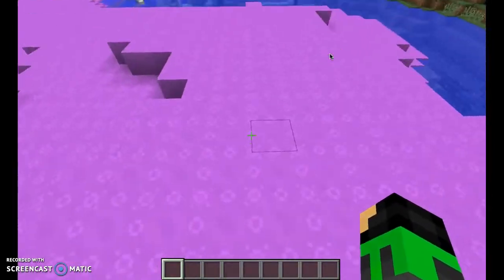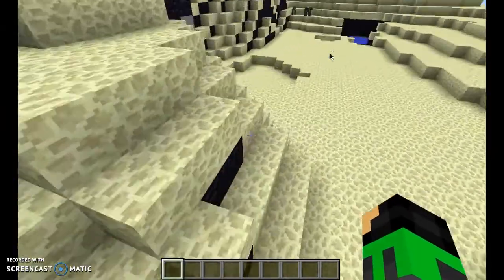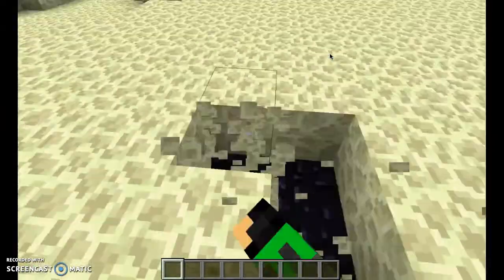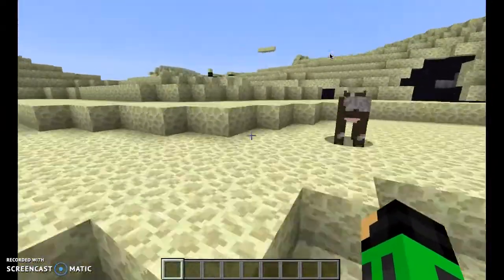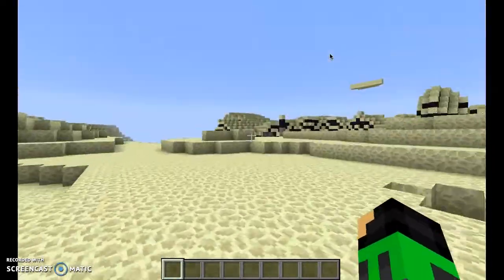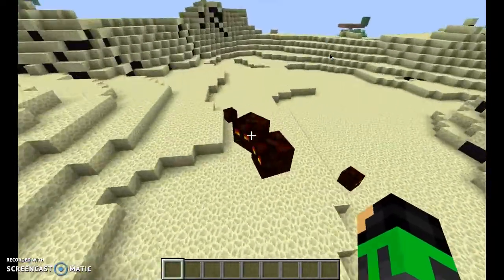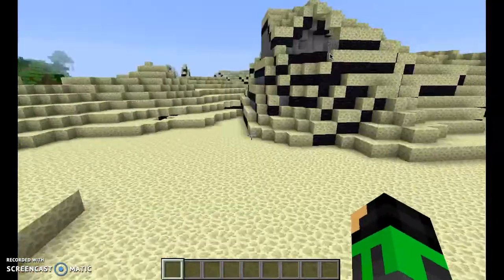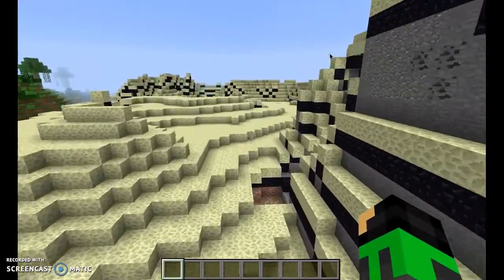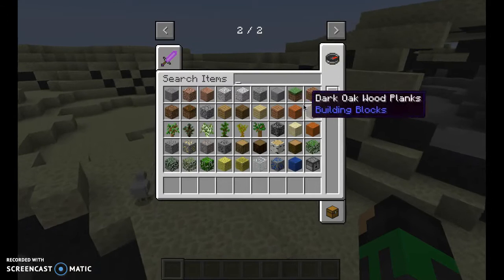This is the Mutant Biome. As you can see, it has Endstone — which is only found in the End — as the top block, and Obsidian as the bottom block, which is pretty neat. It's a great source for Obsidian and Endstone. The Endstone is resistant to TNT, which is great. Magma Cubes will spawn in this biome, as well as the very rare Ghast, Silverfish, and the custom Ender mobs.